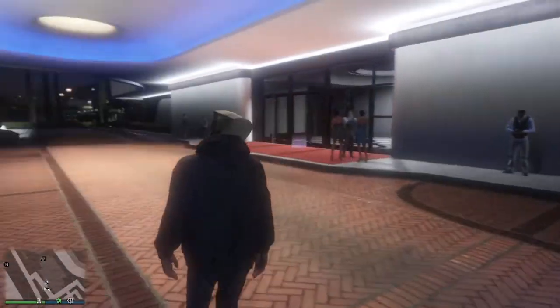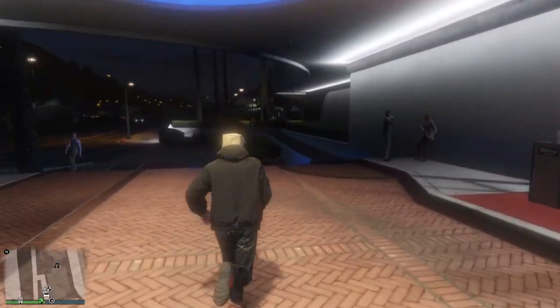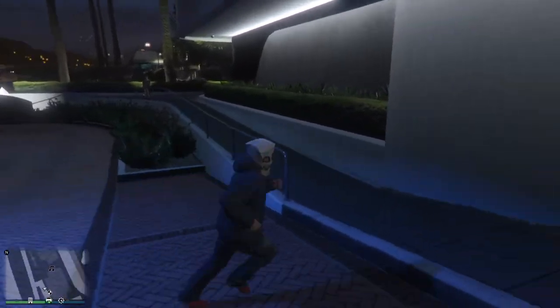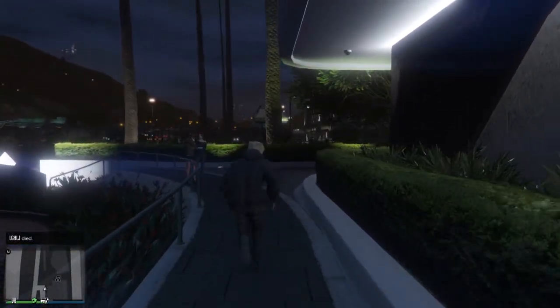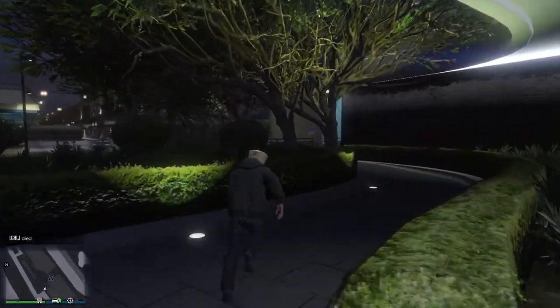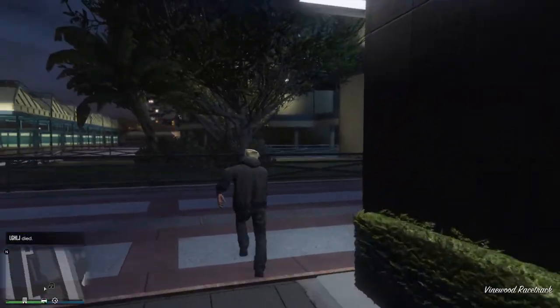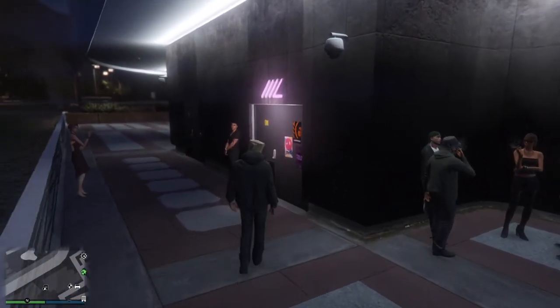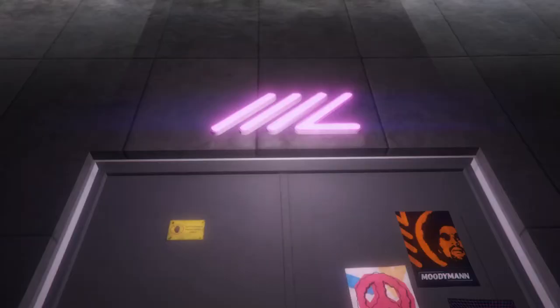Once you come over to the casino right here, you just want to go this way. These NPCs are kind of annoying, so you just want to go this way, and then you will see this little passageway kind of thing over here. Just follow this and take a right over here, then turn left, and you come over here. You see that door right there — you literally just go over to that door and you automatically enter the Music Locker without actually purchasing a penthouse.